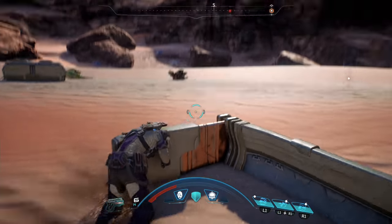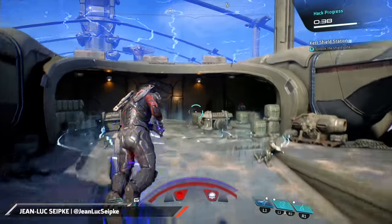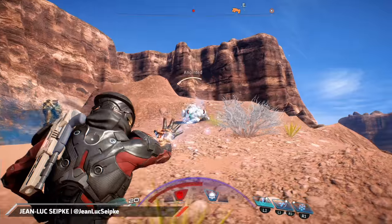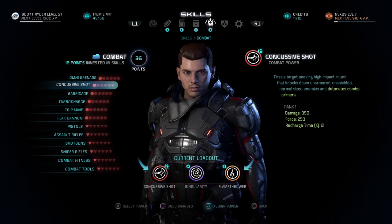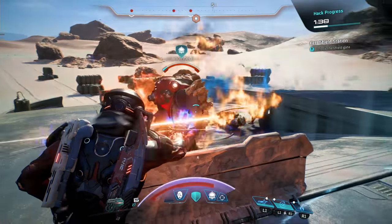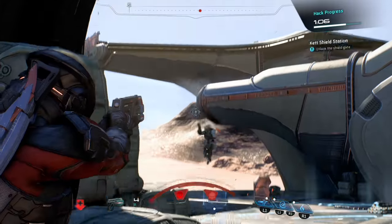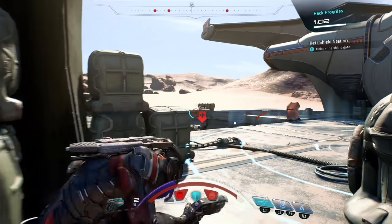Mass Effect Andromeda's combat has seen some fundamental changes from the series' previous games. You're more mobile with the help of your jump jet, powers can be combined for brutal combos, and classes are no longer really a thing. We've got all the hot tips on how to make your way through Andromeda's dangerous worlds. If you're interested in some more general advice for the game, check out tips to start your journey in Mass Effect Andromeda.